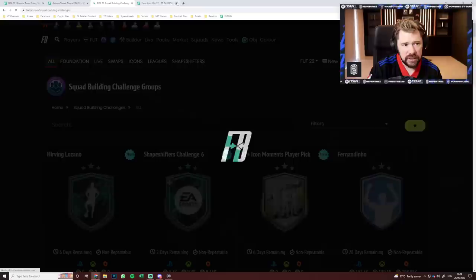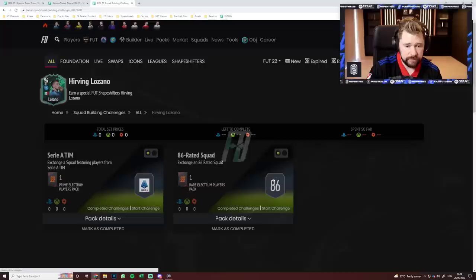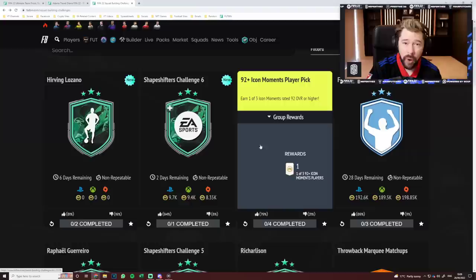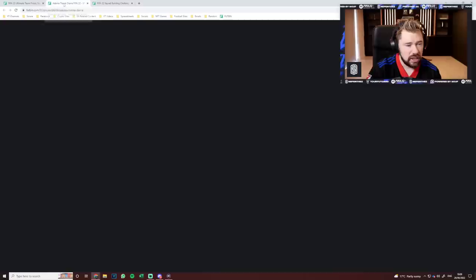And how are people receiving this SBC before we look at Traore? Thumbs up massively, because with no team of the season or team of the week needed, this is a reasonable price. I'm not going to say it's cheap — an 85 and an 86, I'm going to say about 180 to 200K. And this 92 plus icon pick is also upvoted — it's 1 of 3, 92 plus, and it's way cheaper than it was before, which is fantastic.